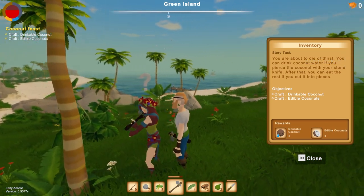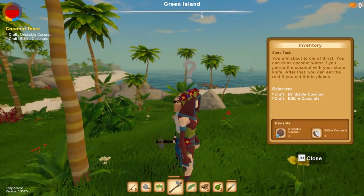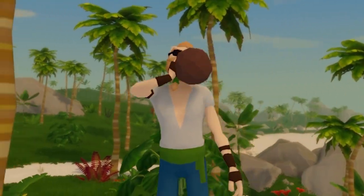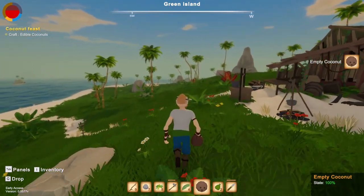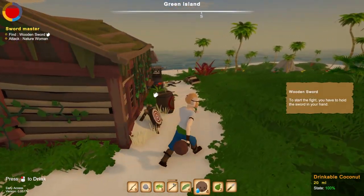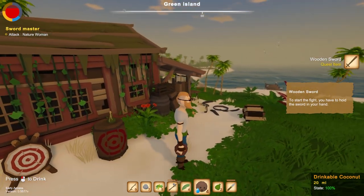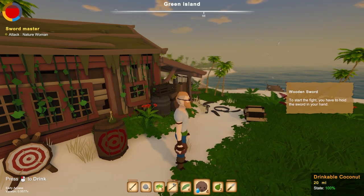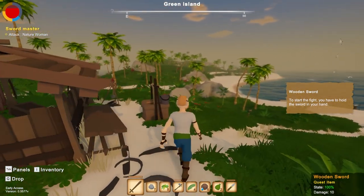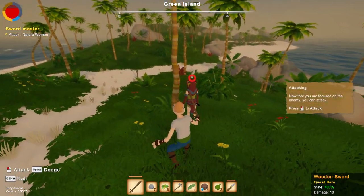That's how we get food — we have drinkable coconuts and edible coconuts. It's teaching us basically how to survive here. Now we can quench our thirst with coconuts. We have to make sure we don't starve and die out here. The lady is being really nice to us — she gave us a sword. Like, that's seemingly something you don't want to give to a pirate. I probably am going to take all the stuff from you now. Wait, it says attack Nature Woman? She just gave this to us.